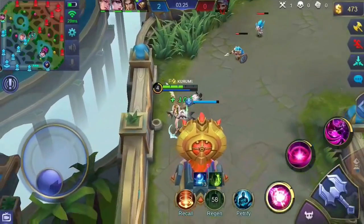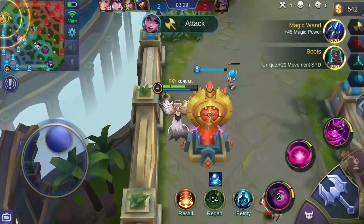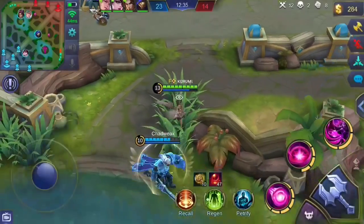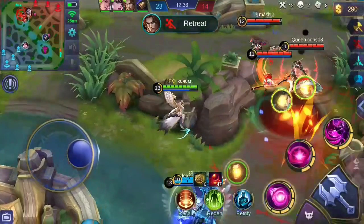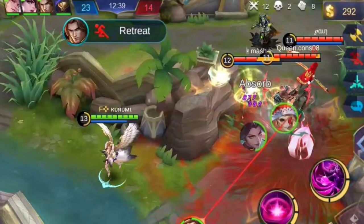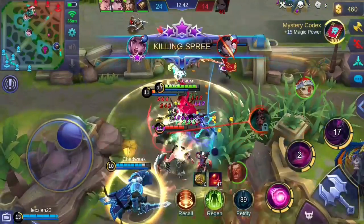Additional tip: make sure to pick up blood orbs as much as possible to maximize your passive skill, which helps you throughout the game. Also, don't underestimate the power of Lightning Truncheon. You can see that Hanabi was hit by my first skill plus Lightning Truncheon's passive and is now close to death. So make sure to time it well with your skills to deal super duper burst damage.